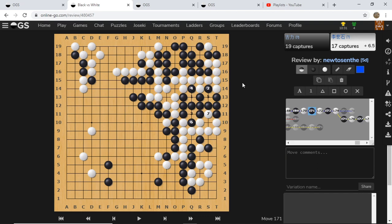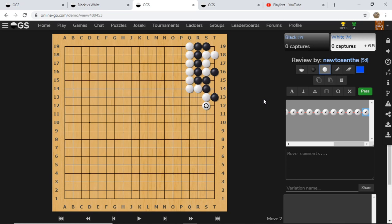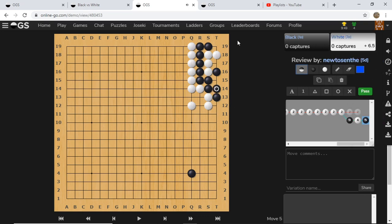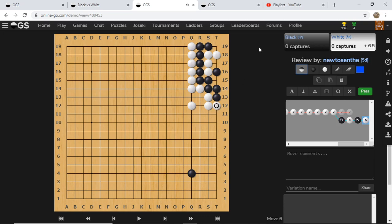A lot of viewers have already heard of this type of draw. But there are actually two more ways that you can draw, which is very exciting. So let's look at the second way. It's White's turn to play. If White does not play anything, Black will connect here — this is a Seki inside. If White blocks here, this is a Seki. Black cannot fill in; if you fill in, I can capture you.